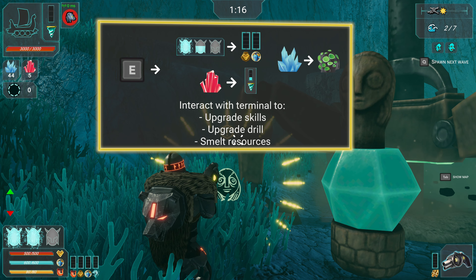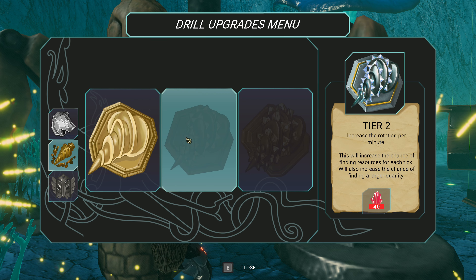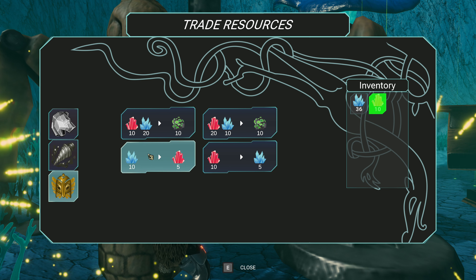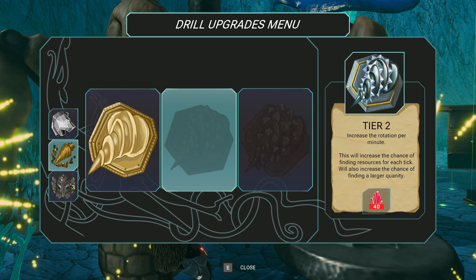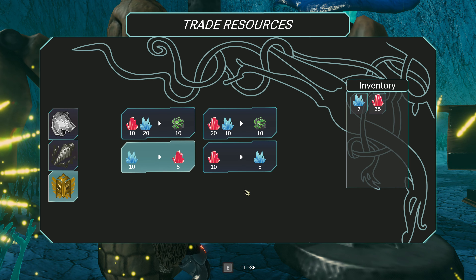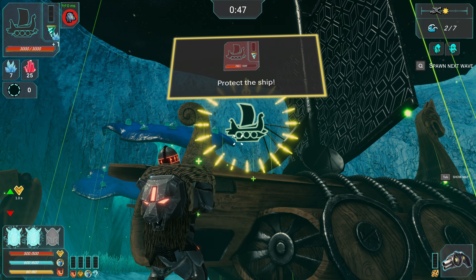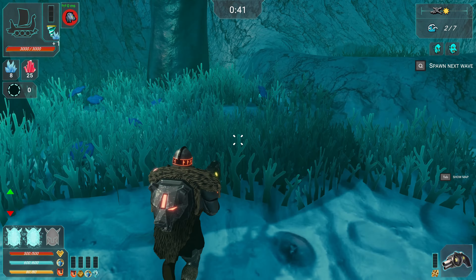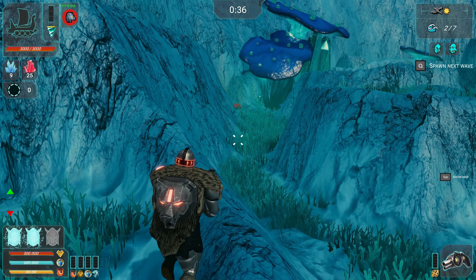Interact with terminal to upgrade skills. Upgrade. Aha! I can exchange that — yeah, I need 40 crystals. Okay. What about base — protect the ship? Where can I find more resources? I don't see them.